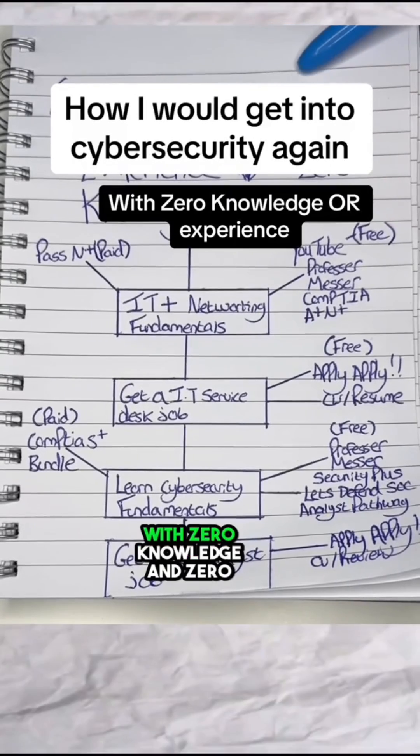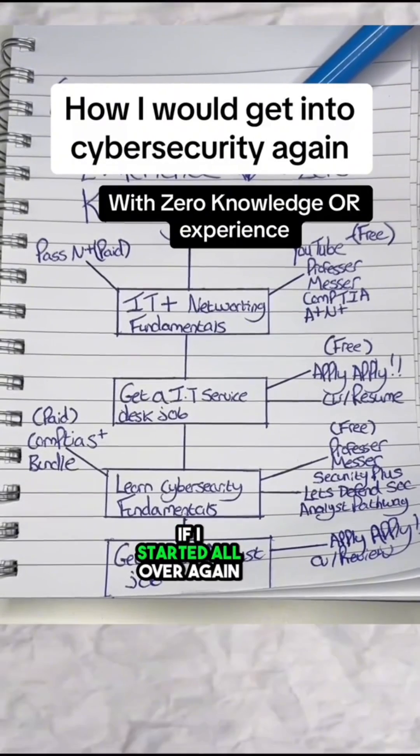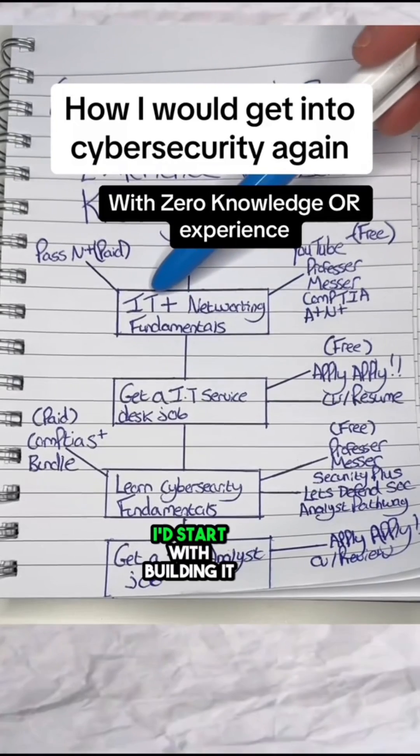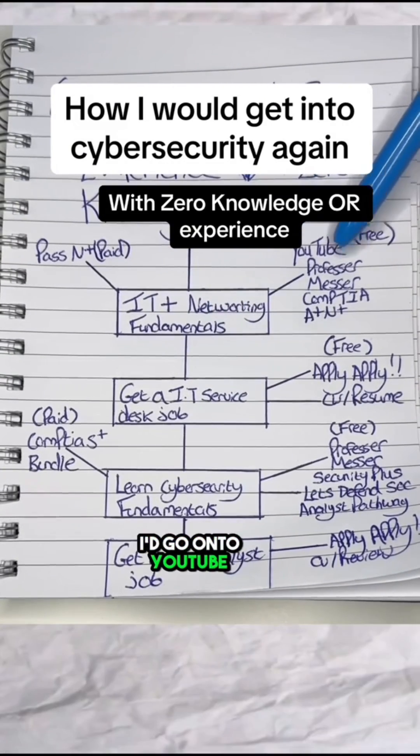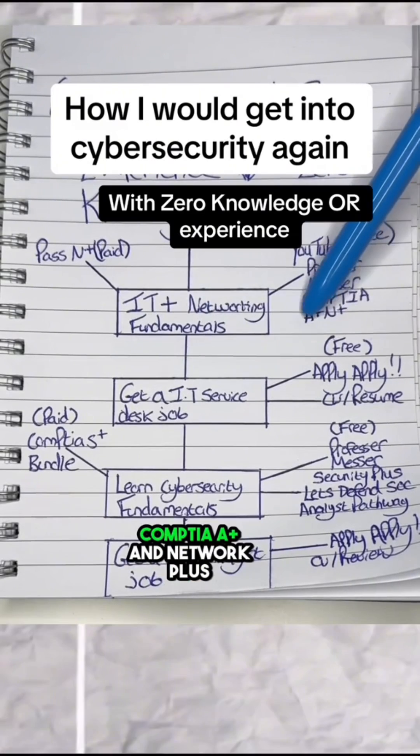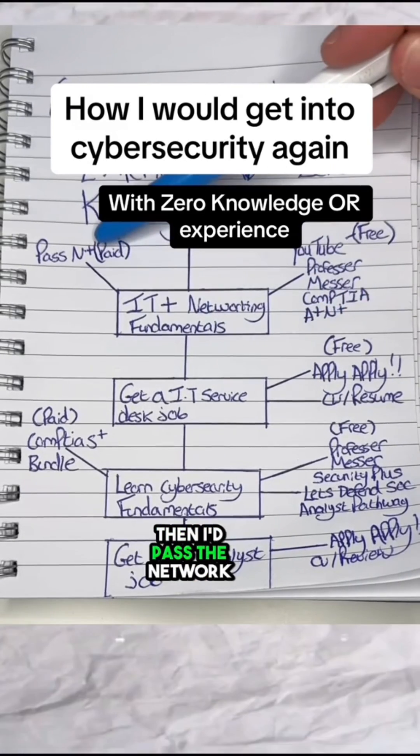This is how I'd get into cybersecurity with zero knowledge and zero experience if I started all over again. First up, I'd start with building IT and networking fundamentals. I'd go onto YouTube, Professor Messer, CompTIA A+ and Network+. Then I'd pass the Network+ exam.